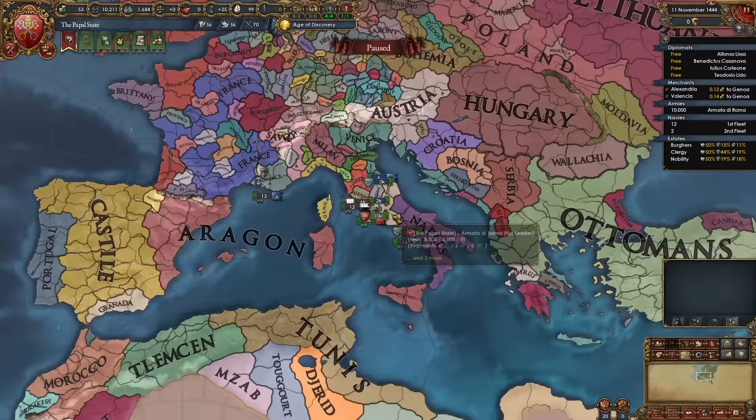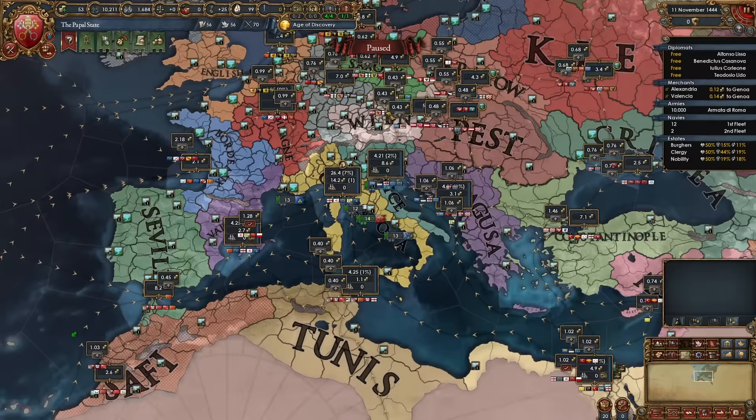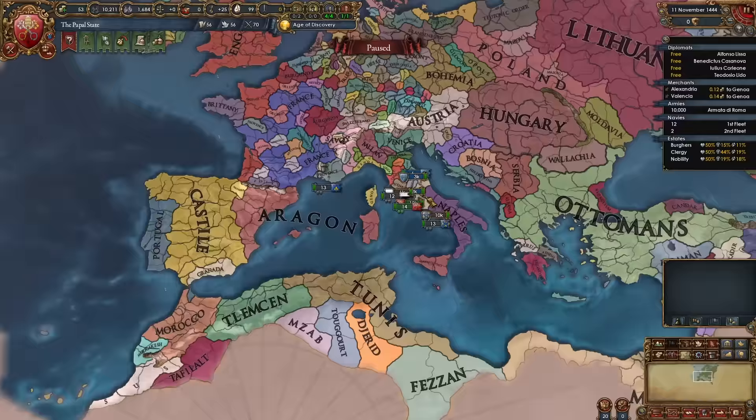By playing as the Pope you'll consolidate all of Italy quickly, expanding into the Genoa and Venice trade nodes and regions like Valencia and Ragusa. Then you can choose many different paths: staying that size, consolidating Catholicism in Europe, expanding to take back the Holy Lands, or even colonizing. So sit back, relax, and learn what you need to do as the Papal State.